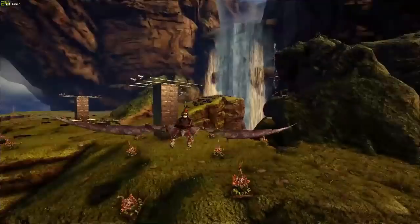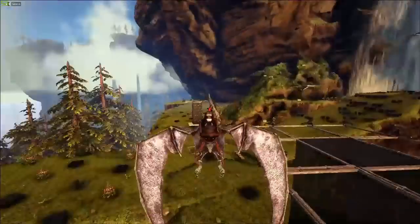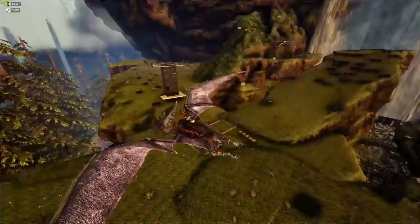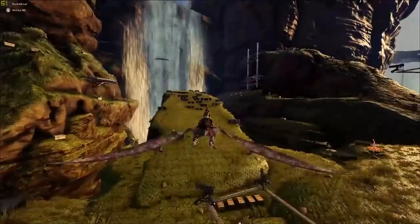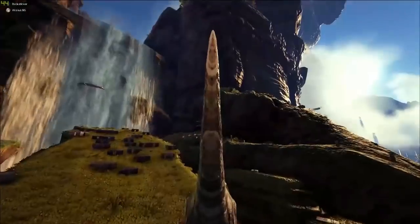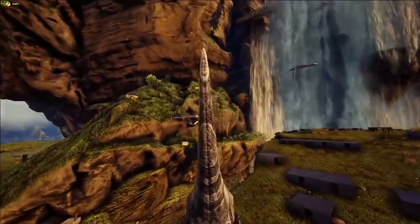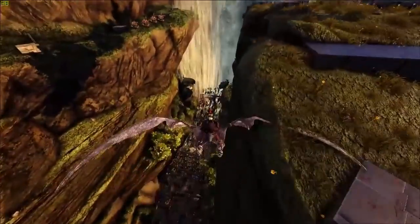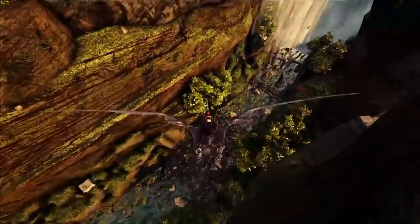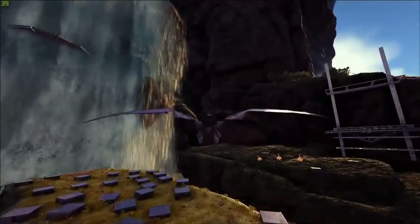We've got this turret tower here — simple and easy — just enough to let people know. We are beefing them up more. To the right we're starting to build a death wall, and to the left you can see the cliff platform where we're building a death wall as well. We've increased our spam down here and you can already see the cliff platform sticking out.